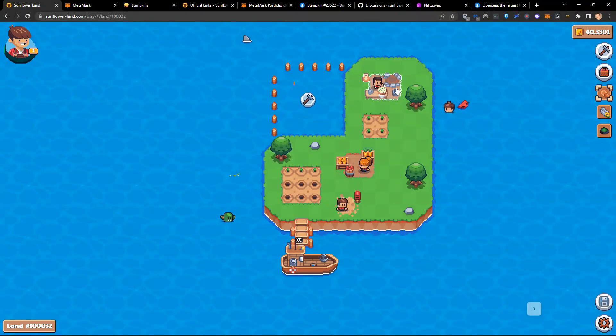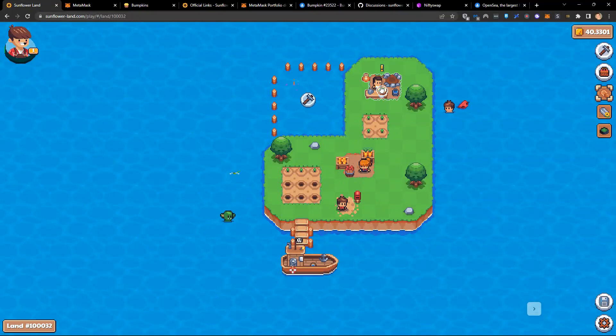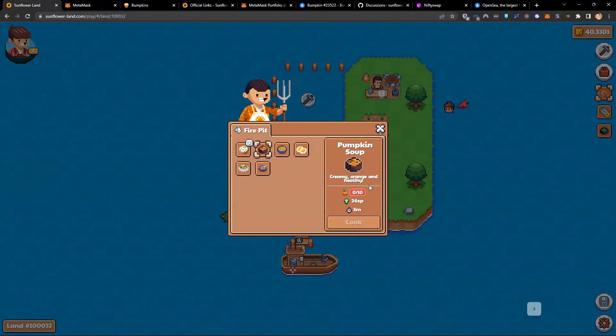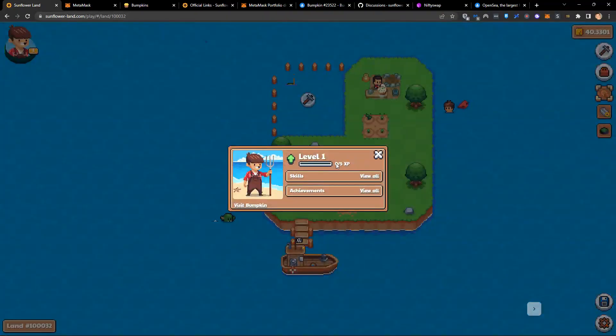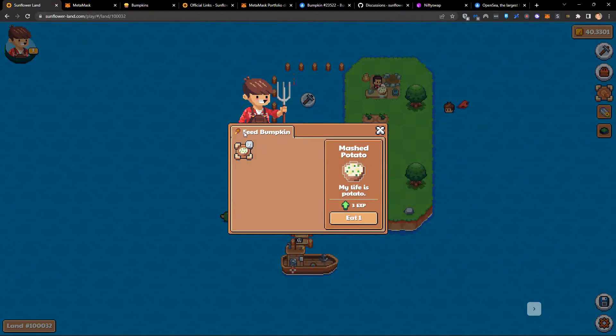Am I going to level up my bumpkin or expand my land? In order to expand my land, I click on the hammer — I actually need a workbench building, which I cannot put down until I am level three. This means I need to continue feeding my bumpkin to get to level three. I've got some more mashed potato ready, so I'm going to cook some more.